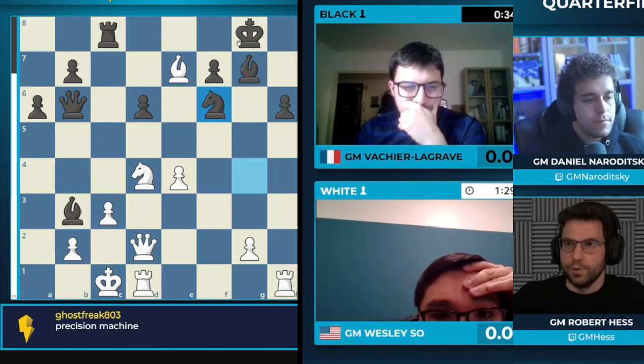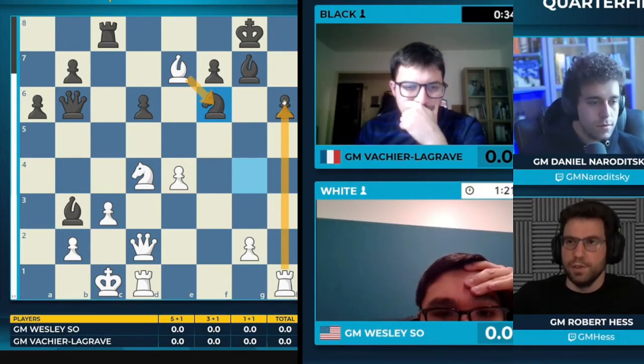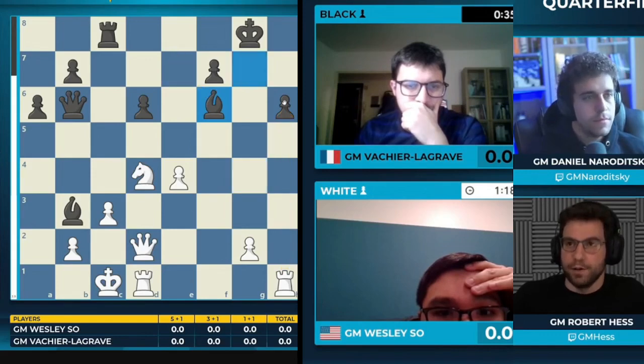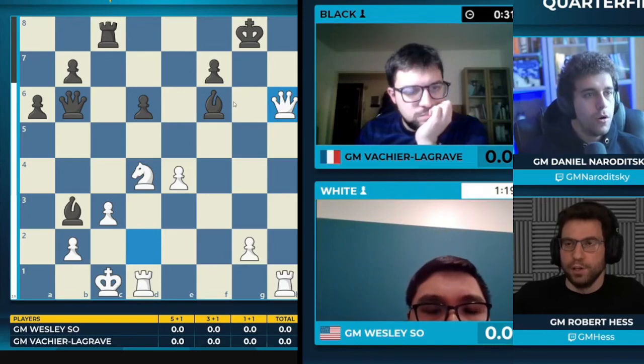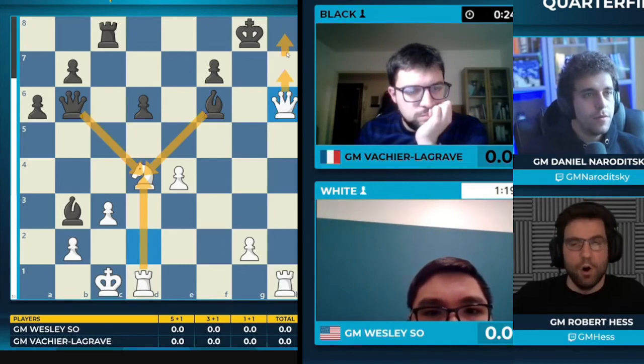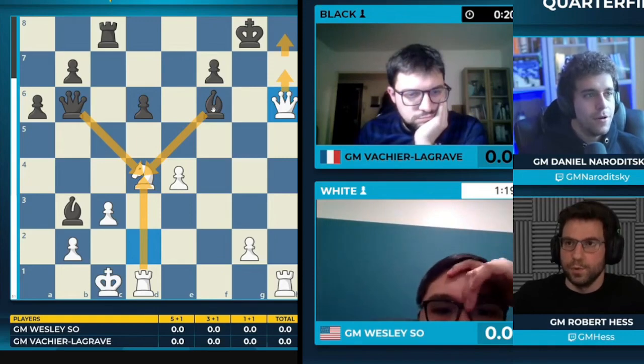Now the h6 pawn is a goner. Can you just take on f6 and take on h6? Absolutely — bishop f6 and rook h6 just looks devastating. The material count isn't even that important here; it's more that the black king is under heavy fire. He goes queen takes h6 instead, which looks perfectly good because you are threatening all sorts of things — queen h7 and things like that. Oh, that's beautiful geometry. You should definitely show that on the analysis board.